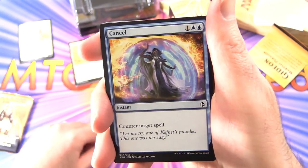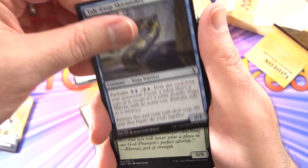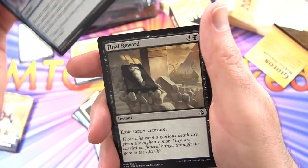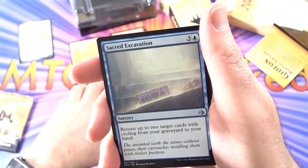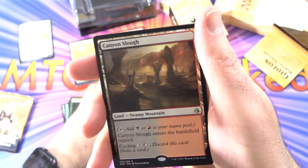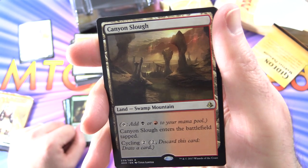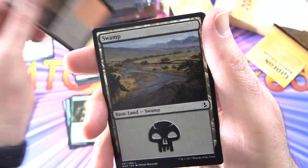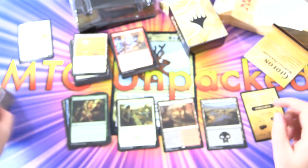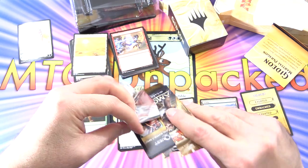Amonkhet booster pack, what do we got? We got Cancel, Bloodlust Inciter, Fan Bearer, Tah-Crop Skirmisher, Colossapede, Doomed Dissenter, Compulsory Rest, Winds of Rebuke, Final Reward, Dissenter's Deliverance. An uncommon Sacred Excavation, Battlefield Scavenger, Renewed Faith. And the rare: Canyon Slough — not bad. It's a Land Swamp Mountain, you can tap for black or red, enters tapped, and you can cycle it for two. And a Swamp. And one of these little punch-out card things — did anyone actually use these? Most people I played against used dice or just wrote things down instead.